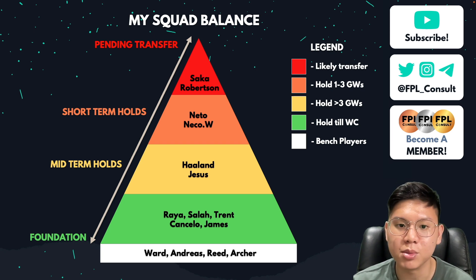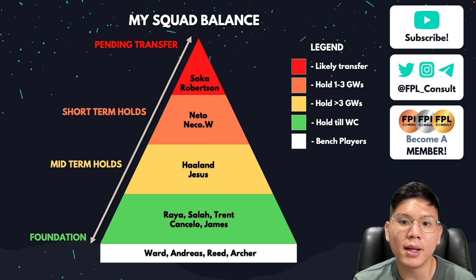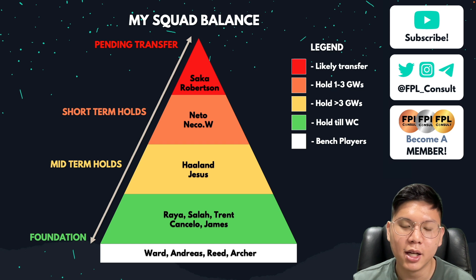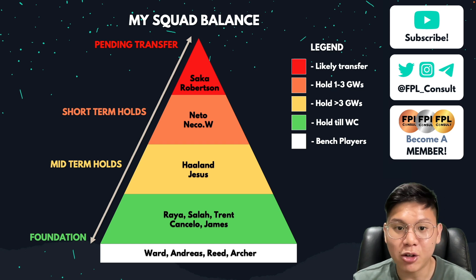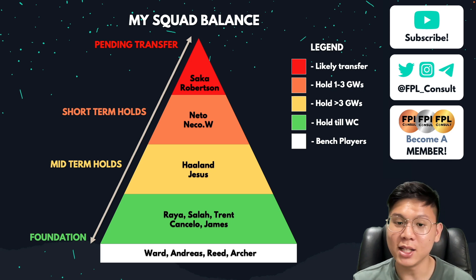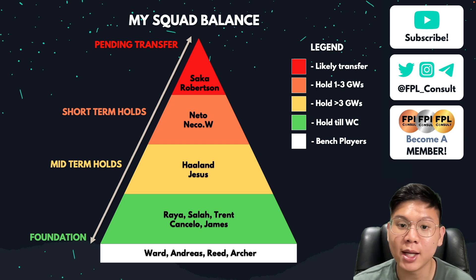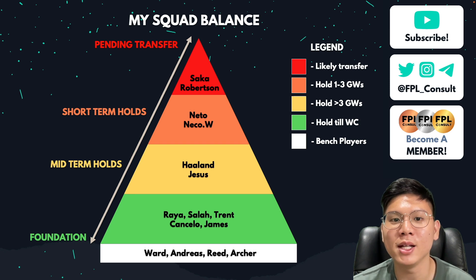I have Raya, Salah, Trent, Concello, and James as my foundation — basically I'm going to hold them all the way till I wildcard; there's pretty much no chance I'll transfer them out unless they get injured. Then I have my midterm holds: Haaland, because he's in good form with City creating a lot of chances, and Jesus, who is one of the highest owned players at over 80%, so he's a hold until maybe when the fixture swing comes for Arsenal.